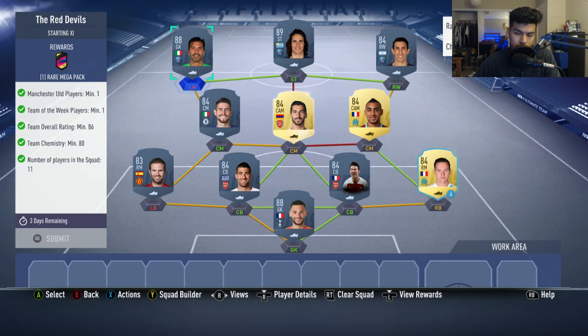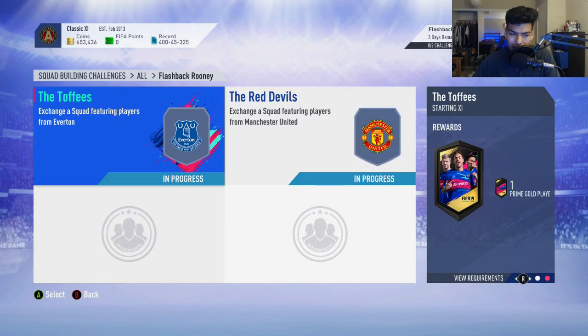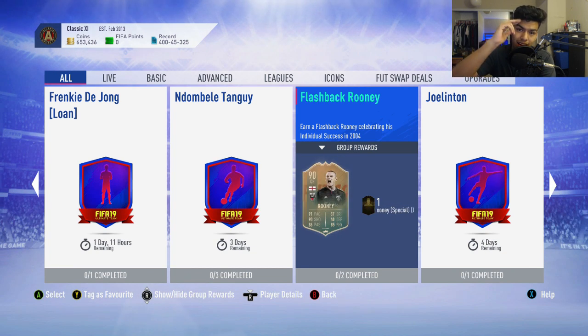You get exactly 80 chemistry if you do not have loyalty on these players, which isn't a problem at all — just make sure you buy the players off the transfer market in the right positions and you should get the chemistry. That is all you need for this flashback Rooney SBC. Make sure you drop a like on this video if it helped you out. Thanks so much for watching, see you guys next video — have a nice day!